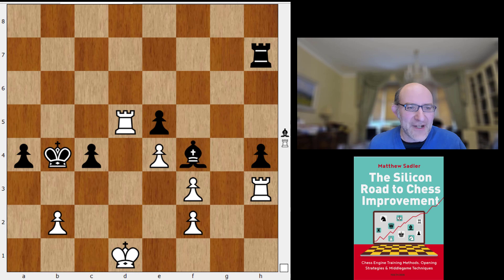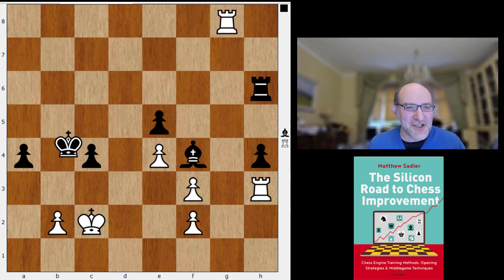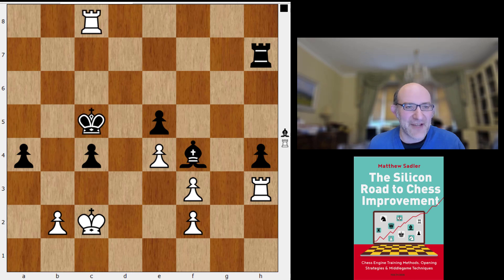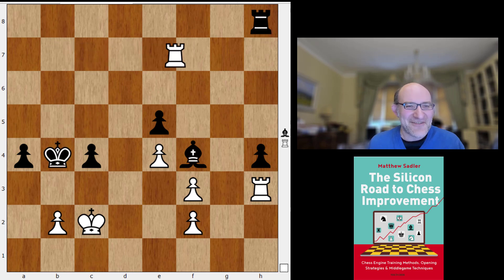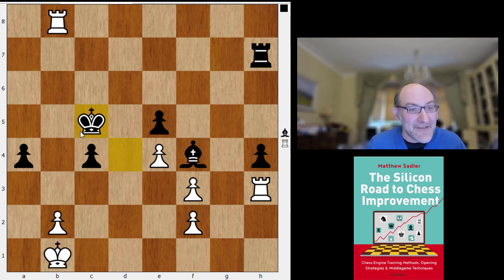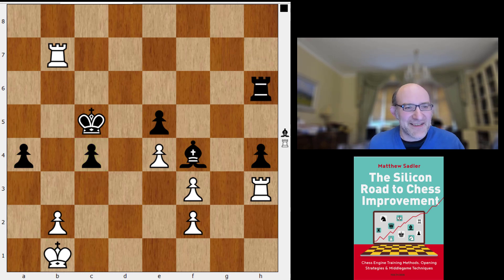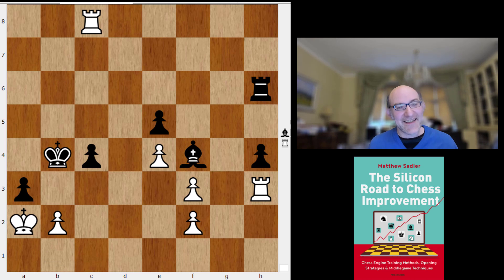White brought the king around to try and target the a4 pawn, and we got quite a bit of shuffling and moving around. Eventually Komodo decided the time was ripe for action — still some checks, still a bit of playing around. Rook f7, rook c7, rook c8, rook b8, and now king b1 — having chased the king away from b4, white is aiming to grab the pawn. But what Stockfish must have foreseen all those moves ago was that it had an astonishing resource: the move a3.